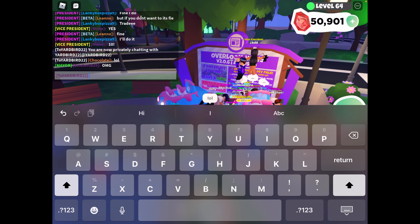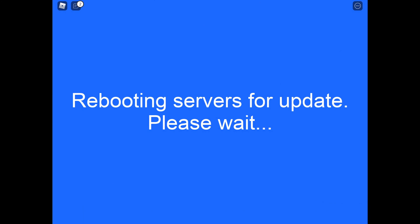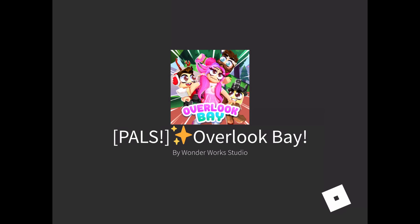Hey what's up you guys, it's me Chocolate and Sprinkle from Don't Play Roblox, and today we're gonna be checking out the new dinosaur museum fossil update in Overlook Bay. We're about to teleport — this is gonna be super epic, donut squad. We are also accompanied by Pandacorn, and we also have Lanky and another friend with us. We're super excited to do this update, so we'll get back to you when we get in a server.